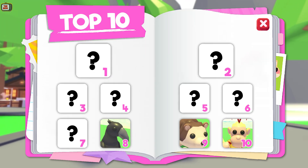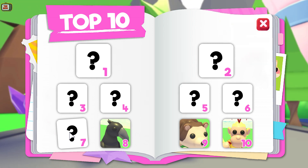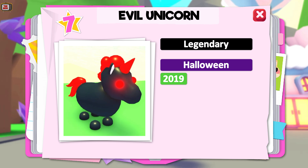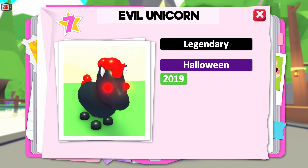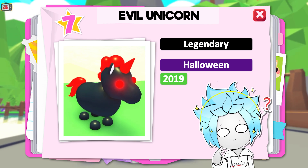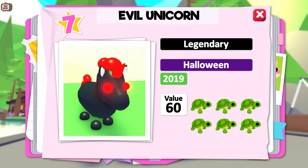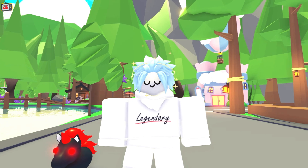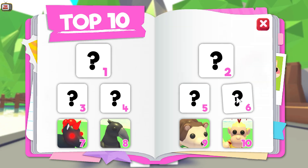What do you reckon is behind door number 7? Comment your guesses down below! The Evil Unicorn takes 7th place. This is a legendary pet from the Halloween 2019 event and could be obtained by exchanging 108,000 candy, which was the event currency. This was the 2nd most expensive Halloween pet that could be purchased with candy. The Evil Unicorn has a trade value of 60 — 6 turtles, or you could trade a Crow and a Turtle for one. Did you know the Evil Unicorn shares the same pet model design as 4 other pets: the Regular Unicorn, Golden and Diamond Unicorns, and the Horse minus the horn.